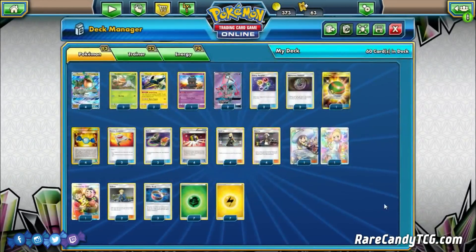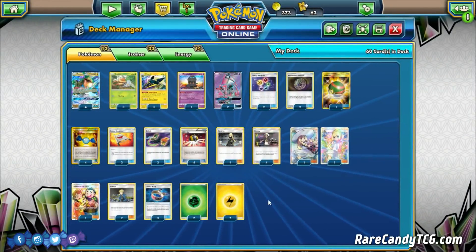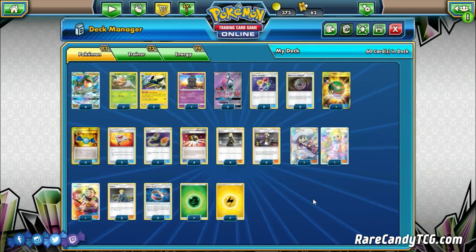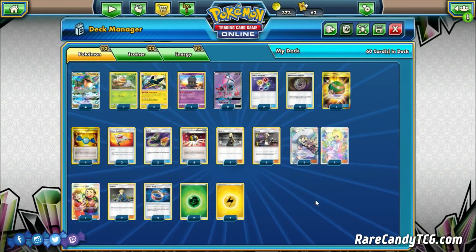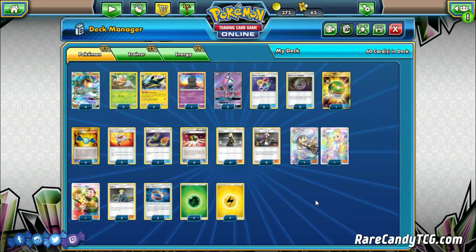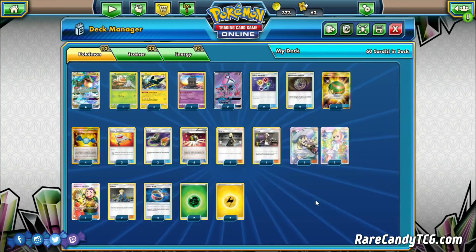To round out the list, we have seven Grass Energy and seven Lightning Energy, of course. So this is the list I'm currently messing with for Rayquaza Vikavolt. It's a pretty consistent deck — not too many frills or bells and whistles, just everything we need to get up and running. Let's head over to the battle portion of the video and I'll show you how this deck looks in action.